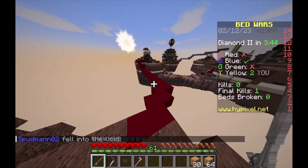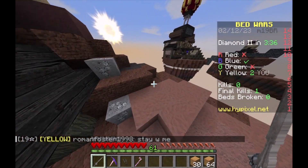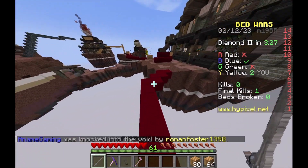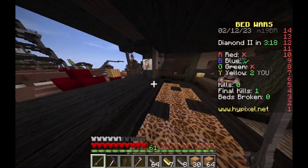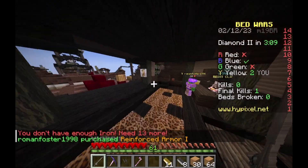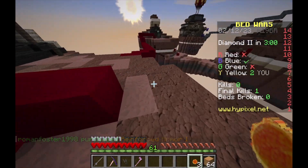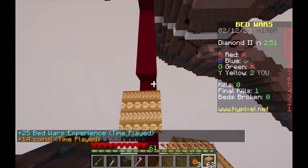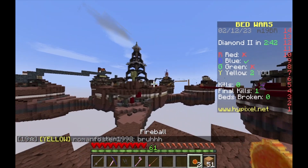We're the only ones left on our team. I mean there's blue, but I don't want to create a bridge between those two. We may have to get rid of that guy who is going to come to our island. The gold block looks like the sun almost.